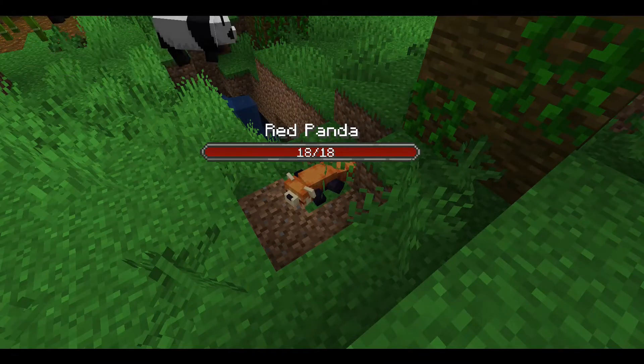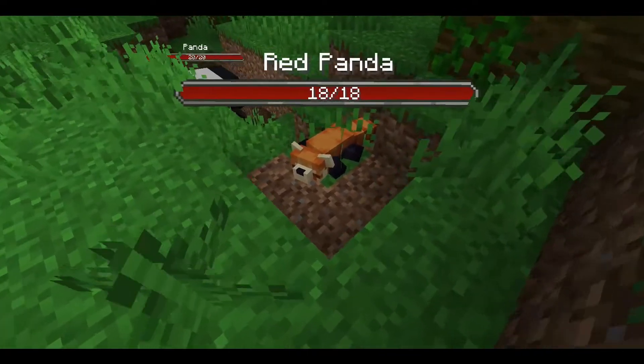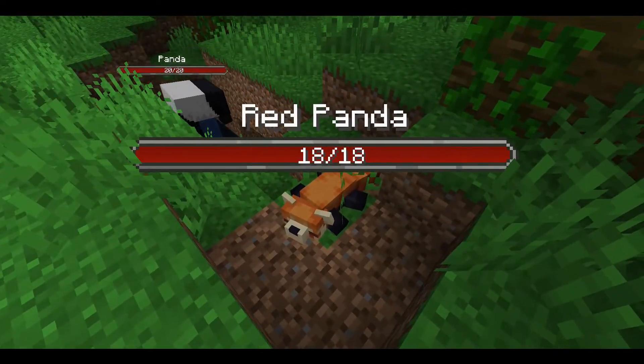Red pandas can be found in the jungles. They sleep throughout the day and are just here to look cute with their 18 hearts of health.